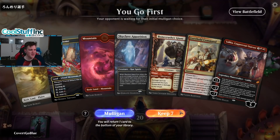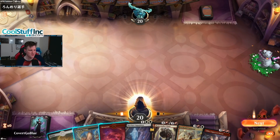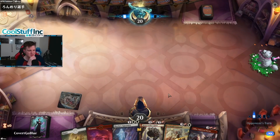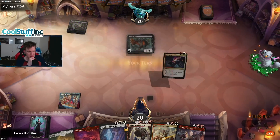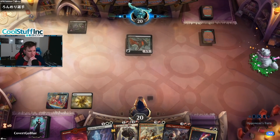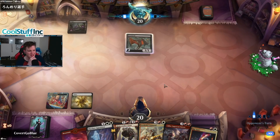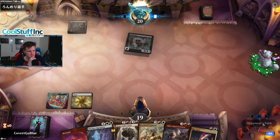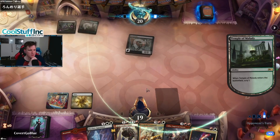Alright, we're on the play. Our hand is fine — Bonecrusher Giant, Skyclave Apparition. When we get to 5 mana, we have some people competing for our attention, but they're pretty good. Might be up against the Aristocrats deck. Let's save the Bonecrusher Giant, try to Skyclave Apparition this so that if it gets exiled, they don't get the value. Try to save the Bonecrusher Giant for the Witch. Scry with the Temple.